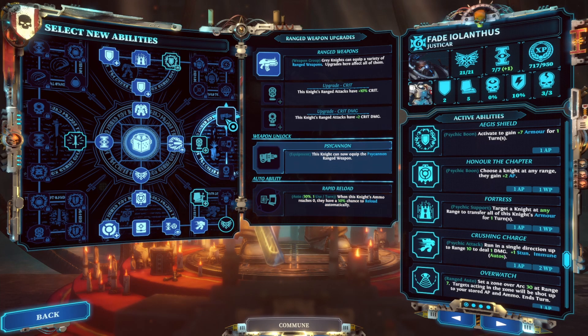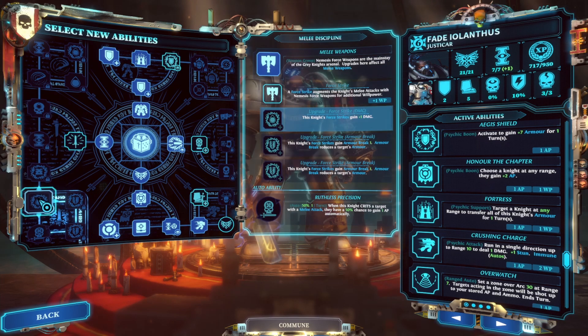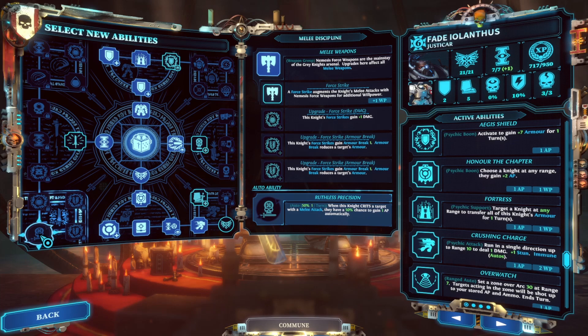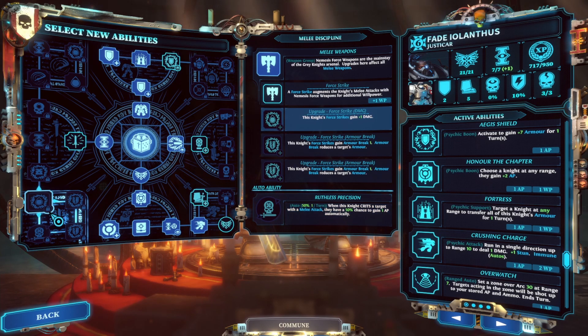You can also switch out your Storm Bolter for a Psy Cannon. Getting into melee discipline, you need to take the skill that gives you a bleed effect on your warp charge. I don't think bleeds are very good for my playstyle because I try to kill everything on the same turn rather than let them bleed out over multiple turns, but you have to take that point to get into melee discipline. There's plus one damage for four strikes, and armor break could be useful, but the real reason you want to go here is to get Ruthless Precision — a 50% chance to regain one action point automatically whenever you do a crit in melee. Anything that gives you willpower points or action points back, especially for a Justicar that's always starved of points, is fantastic.